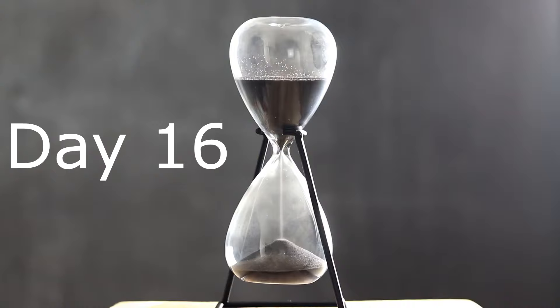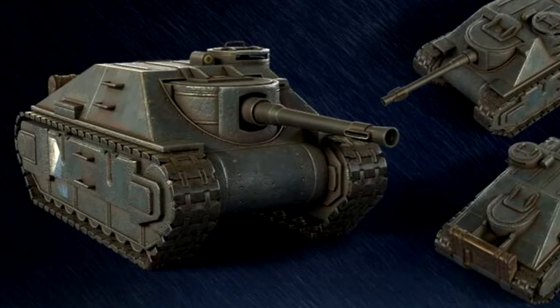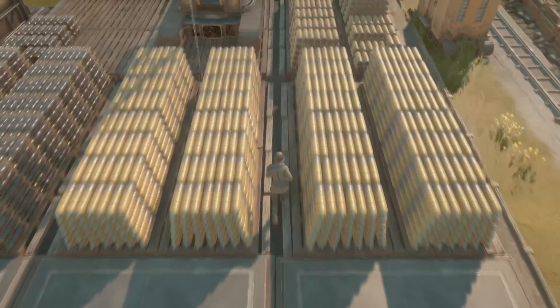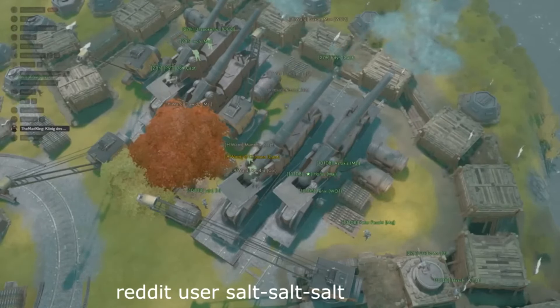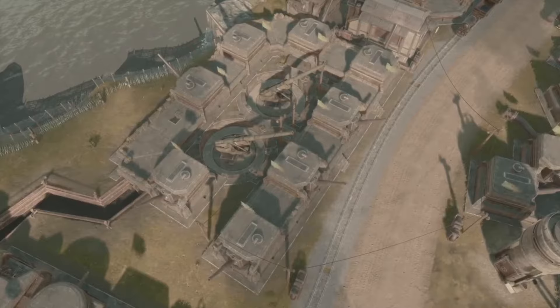On day sixteen, we normally don't see any research unless something has been carried over from day fifteen. Day seventeen is when the wardens normally get their heavy tank destroyer. The colonial Bardiche is also unlocked on this day. On day eighteen, we consistently see 300 millimeter artillery shells unlocked. These shells are used for storm cannons and tempest rail cannons. You now know that you have about eighteen days to build your mega concrete base before it gets destroyed by a storm cannon.